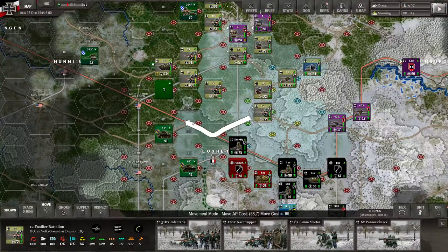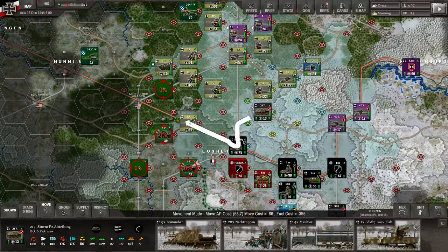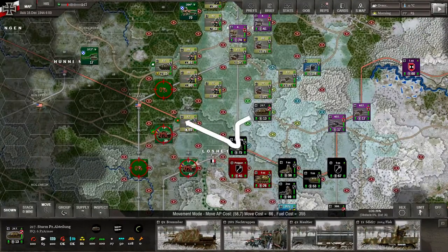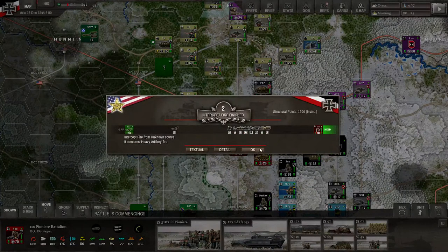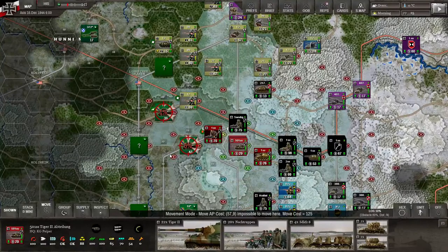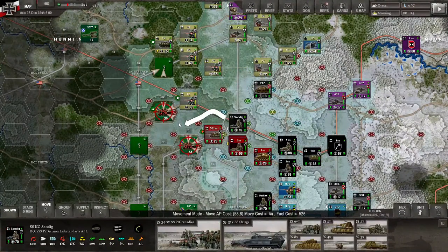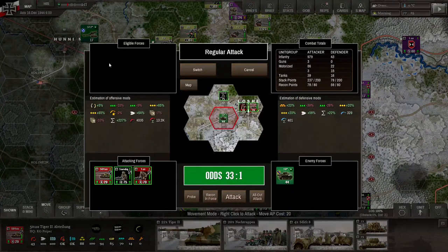We're going to be dealing with tanks soon. I want to see if we have any additional units that can face that tank — we should have saved the Stug group. Let's take a look at Group Peiper. They might have some Pioneer Battalions; those guys know how to deal with tanks. There's intercepting fire — not from the tank, just heavy artillery. Let's also push over here with the Tiger II. We're going to take Sandig and get him in the north. We can still come off on this attack: 29-to-1, 32-to-1, 33-to-1. All-out attack.